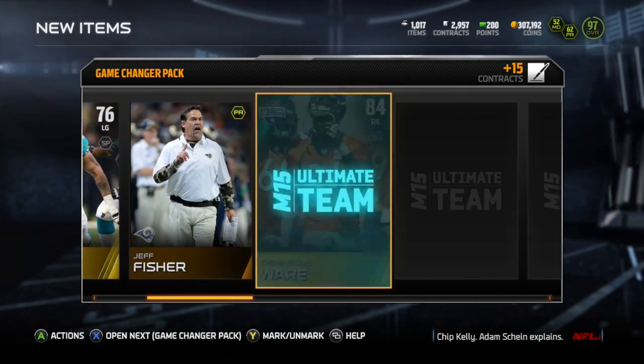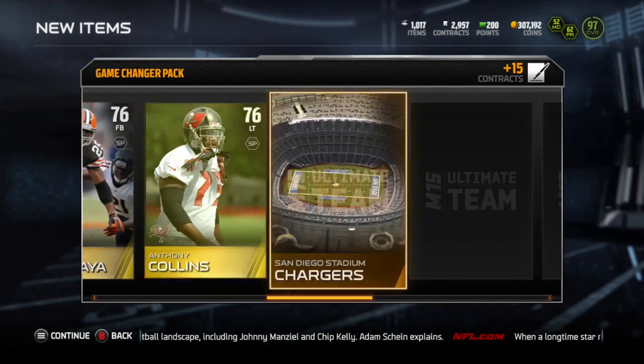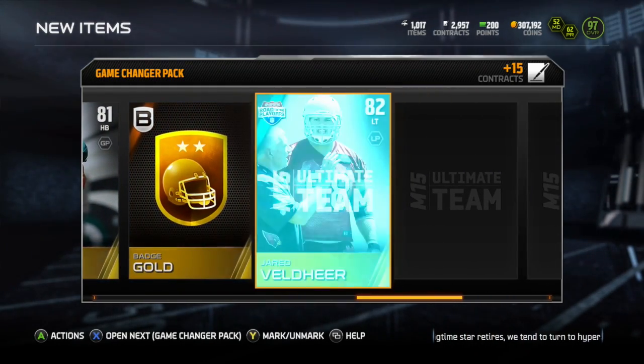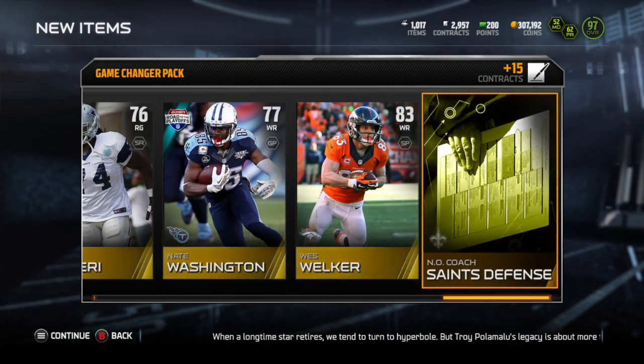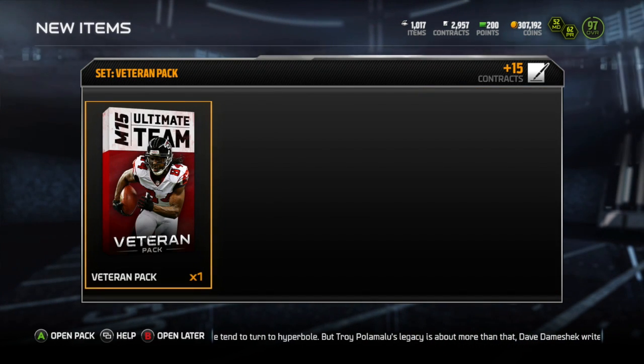My best pack was that Palamalu and Bryant pack earlier at 38,958 coins. Bryant at 17,931 coins was my second most valuable pull. You haven't seen the most valuable one yet — that one's coming. That's what we like to call a teaser in the business. Hopefully stay around for a couple more packs.